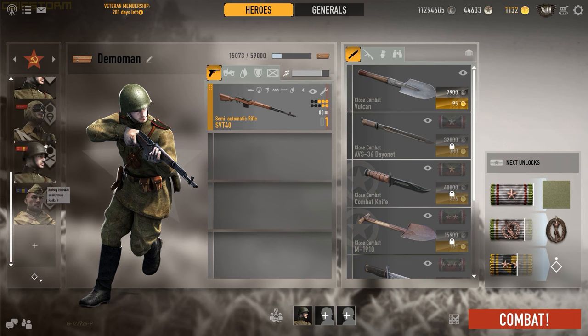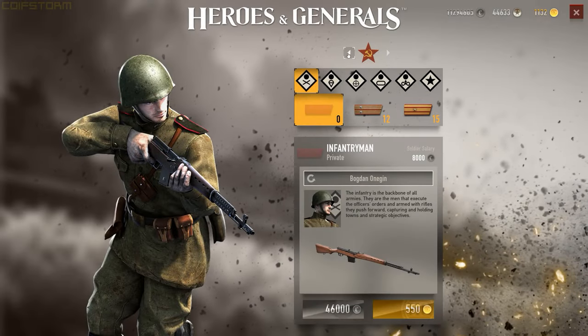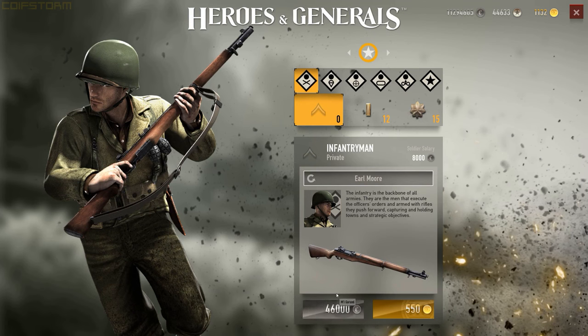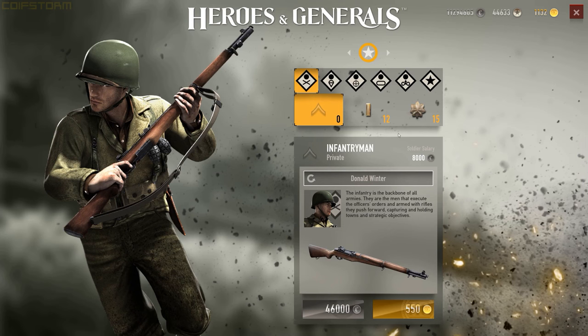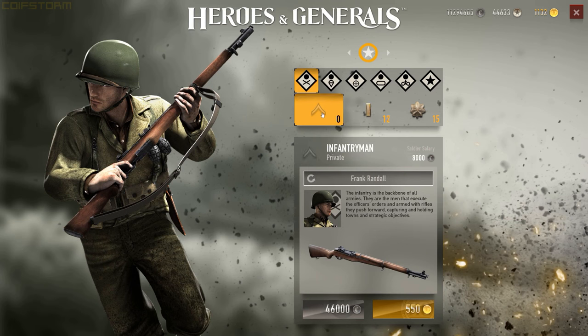To buy a new soldier, go to the bottom of the soldier list and click the plus sign. You can choose different factions and classes. For example, a US infantryman costs 46,000 credits or 550 gold. The main difference between soldier ranks is salary earned: rank 0 earns 8,000, rank 12 earns 15,500, and rank 15 earns 17,500. With rank 0, you won't be able to give squad orders.